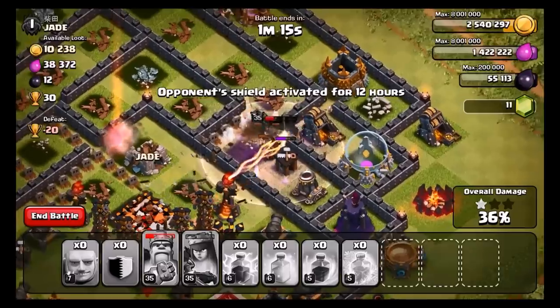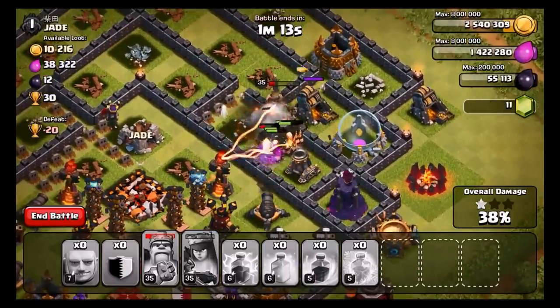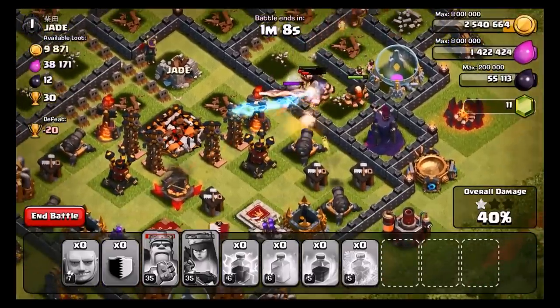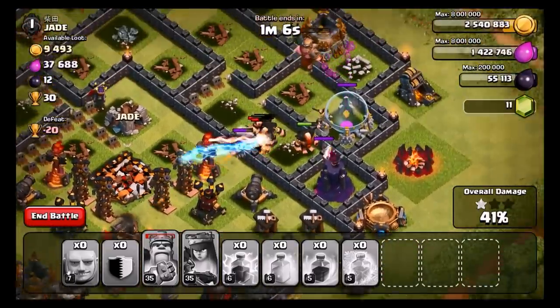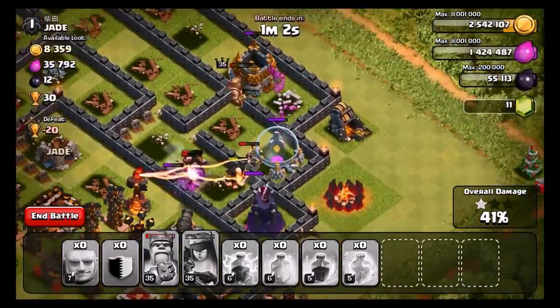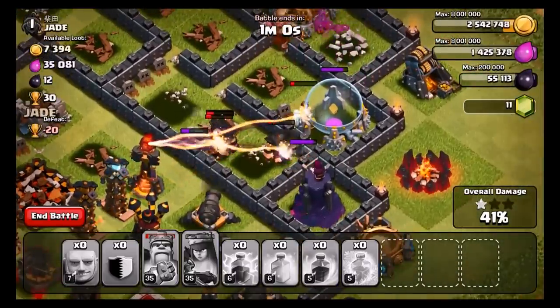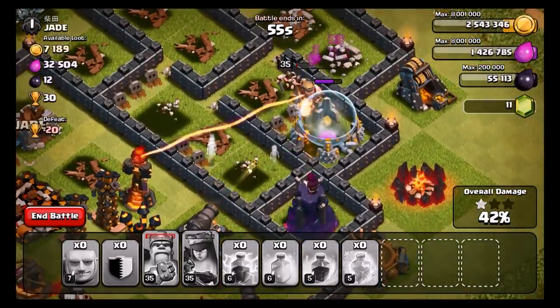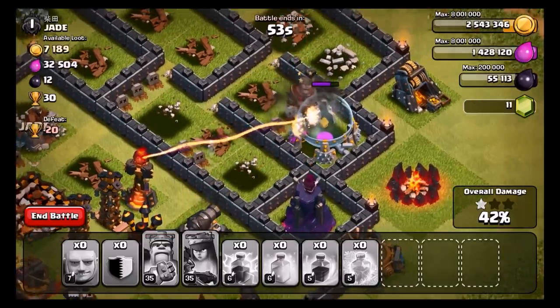We got really, really lucky. Don't try this at home guys. I thought attacking from the bottom might be better, but I'm sure we would have gotten messed up with all those Teslas there. 41% — can we get 50%? I doubt it. We still have some giants left over here. Maybe if all our giants had gone in there we could have overwhelmed that Inferno Tower and done better. But I'll take a one star — why not?